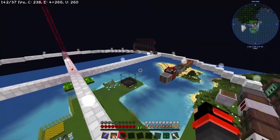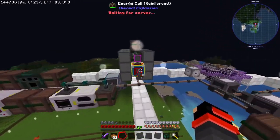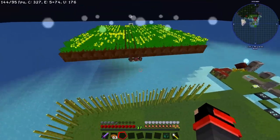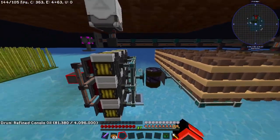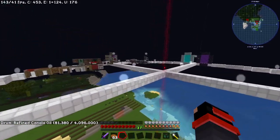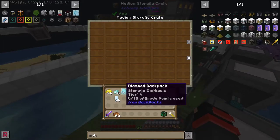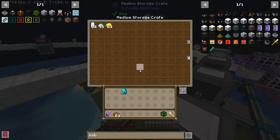Alright gamers, I went AFK for a little bit, but I'm back. We have our whole energy cell charged up, and we have 81 buckets of canola oil now, which is good — that's going to last us for quite a bit. Before we get things going, let's go ahead and make more circuits. Let's make more circuits.